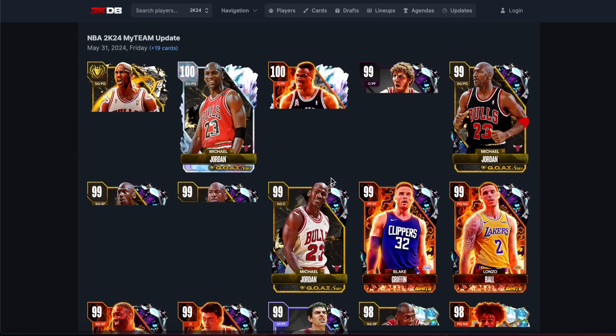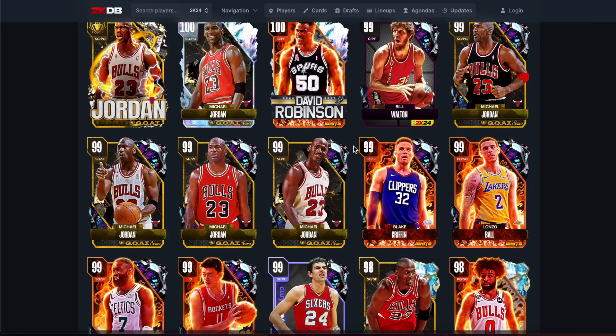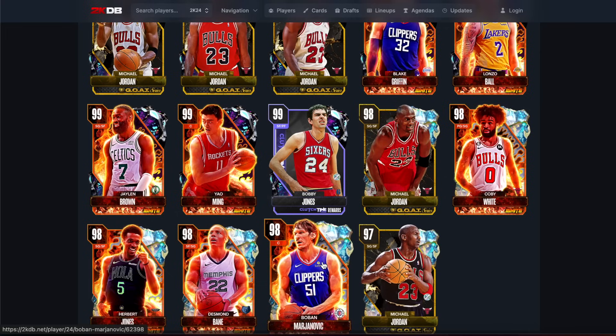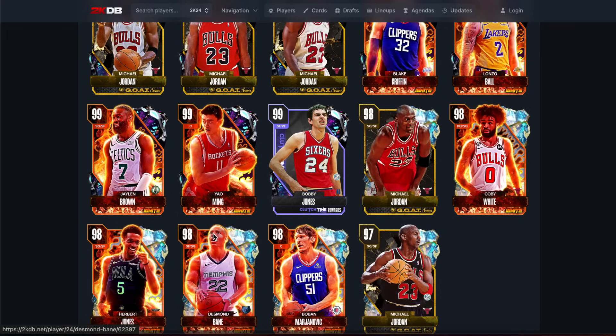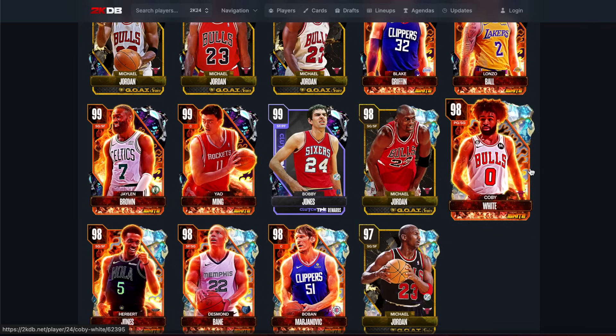What is going on guys, DBG here. Today we are going to be looking at the Ignite set and the Michael Jordan set, and obviously we're going to be saying which is worth it and which isn't. It's mad - we are in the very start of June. This time last year we were literally getting dark matters for 6,000 MT, and the game mode is starting to come alive. This year the game mode is even more dead than ever.